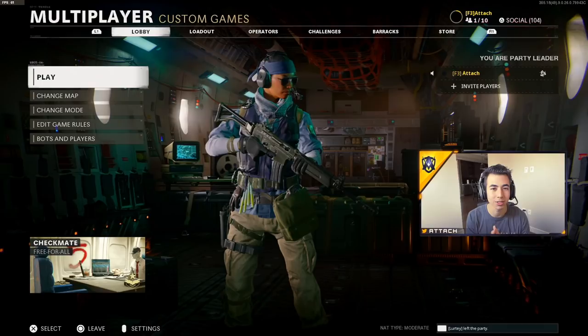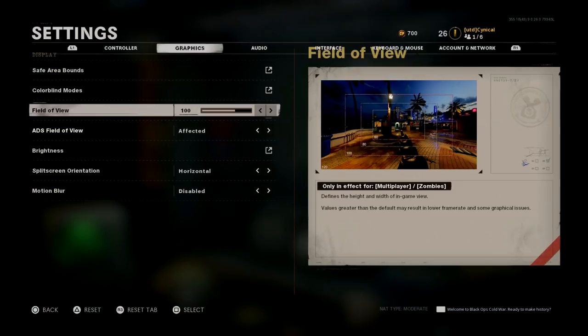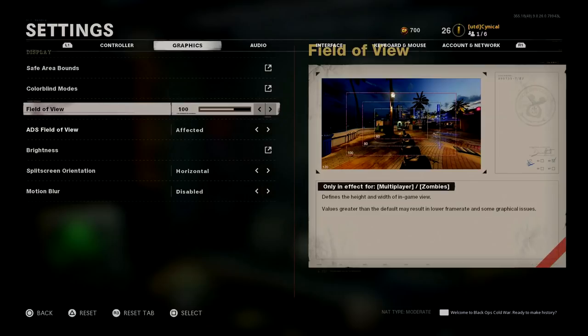That is my full PC settings for Black Ops Cold War. Now let's talk about the PS4 and Xbox settings. Unfortunately I don't have my PS4 with me, but my editor sent me some pictures of the PS4 settings and I remember what I was using. For safety bounds, you always want to scrunch that in to be able to see everything in a smaller box — it crunches your screen and makes everything easier to see.